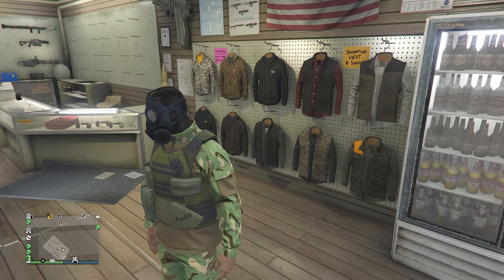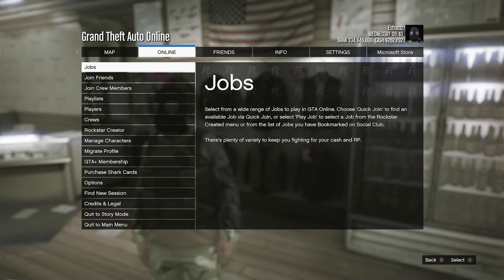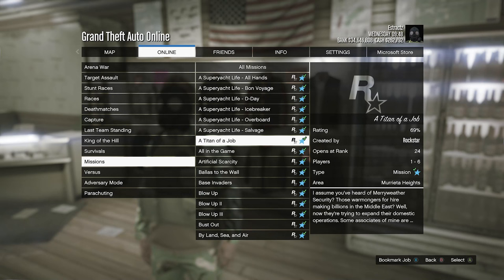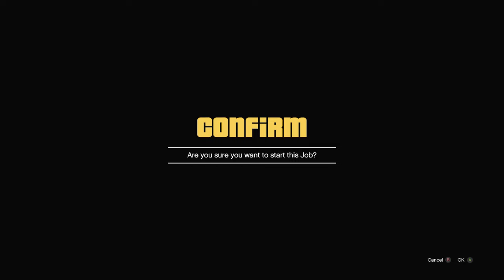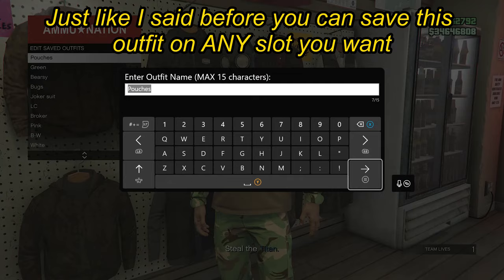Now we're going to start up the mission called Titan of a Job. Hit pause, scroll to online, click on jobs — if you're on old gen it says jobs, on new gen it says quick join, but just go in and click on jobs. Scroll down to play jobs, click on play job, go to Rockstar created, scroll down to missions, and look for Titan of a Job and start it. Whenever you load into the mission, you should see that the utility vest disappears on this outfit. Walk over to the tops, hit edit saved outfits, and save this outfit again on slot one or slot 20, whichever you saved it on before.